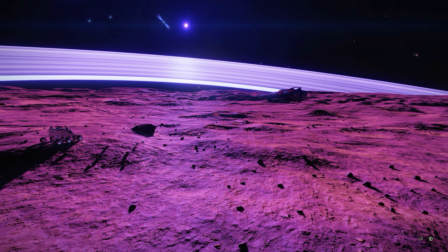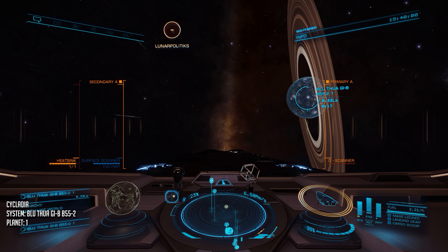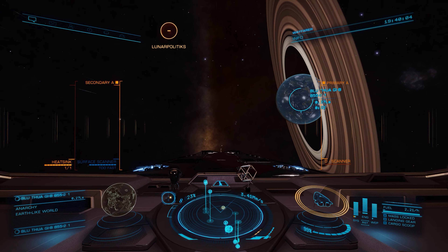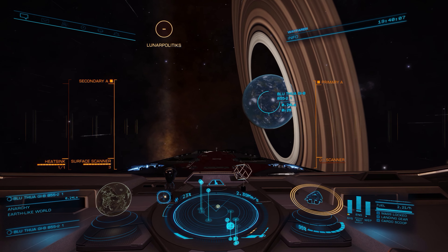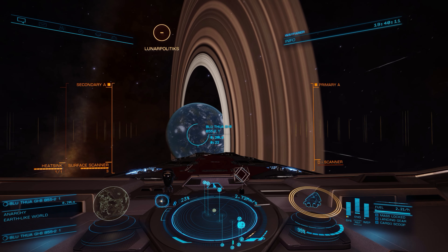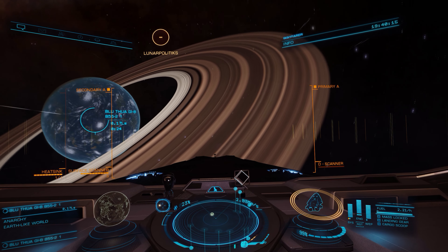Next up on our little trip is Cycladia, and this is a really interesting Earth-like that's got a really neat set of rings. If you do go here, check out the inner rings — they are orbiting so fast that it's actually visible to the naked eye. It's pretty crazy looking. I love Earth-likes; they look really cool in this game.